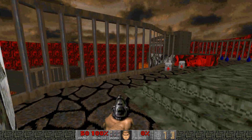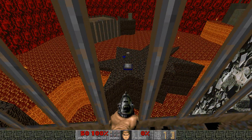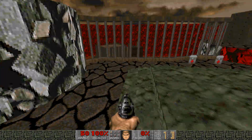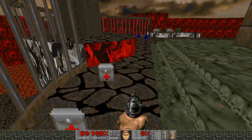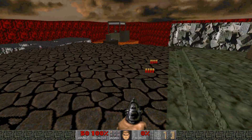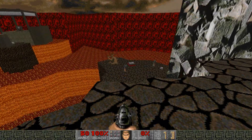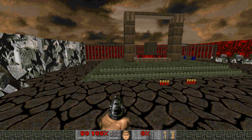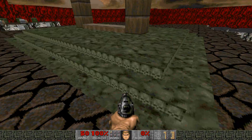First patch note: it should no longer be possible to reach the easy path island by running and jumping off this edge. And it should be impossible to reach the hard path island, so you can't accidentally override the hard path with the easy path now.